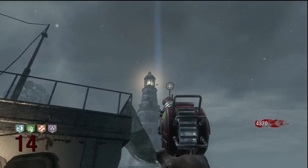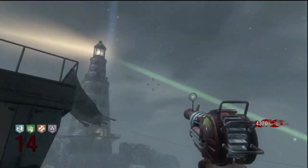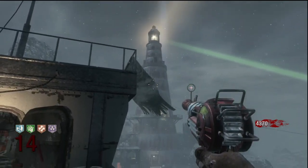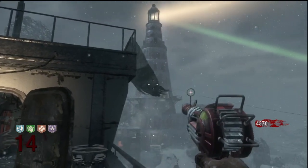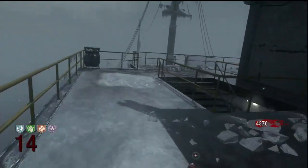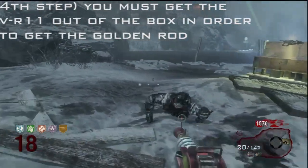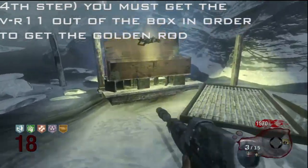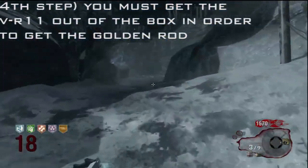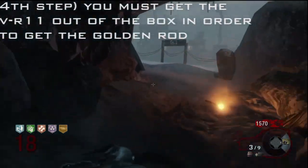That green light is how you get the golden rod. The light goes up and comes all the way down the ship. You must get the VR11 in order to get the golden rod. I traded my Scavenger just for this Easter egg — honestly I like the Scavenger more than the VR11.